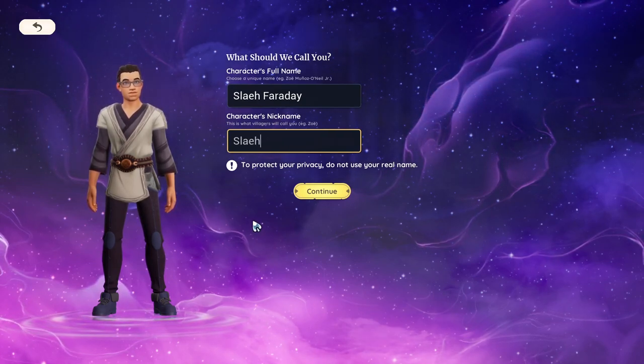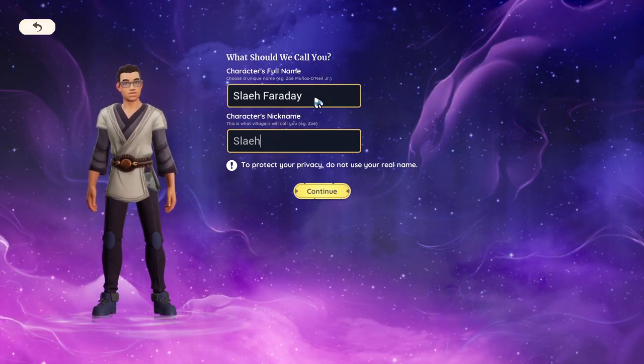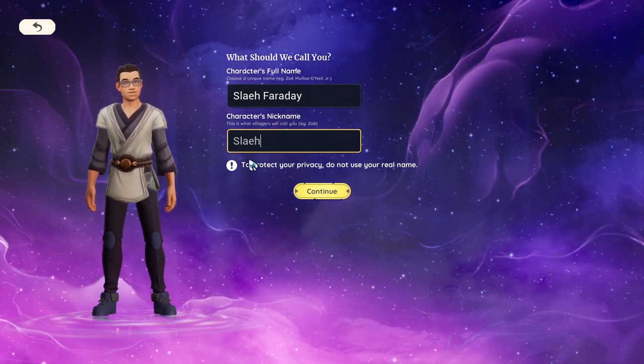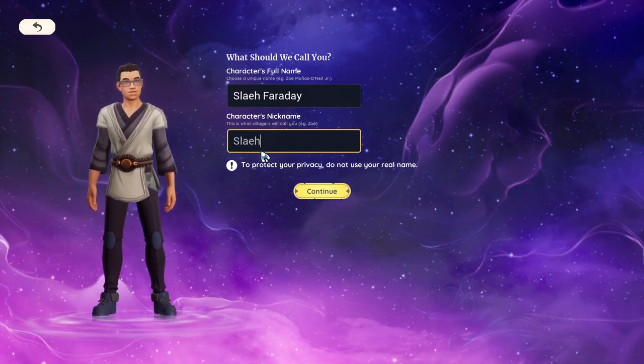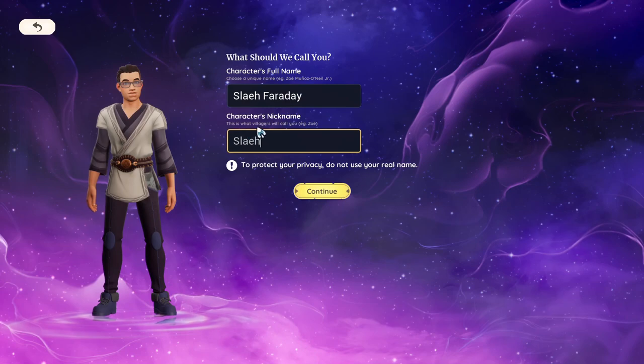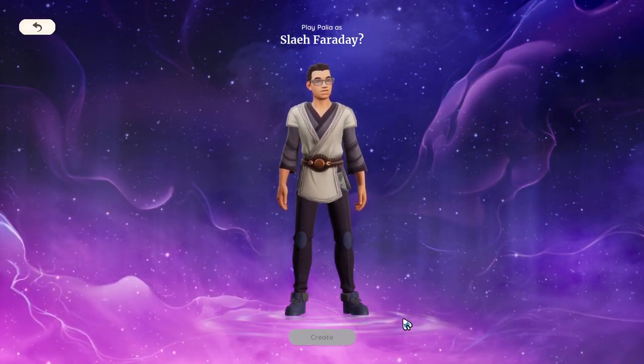Everyone will call me Slay. When you jump in the game, this is your full name — so this is how other people will find you. I'm assuming Slay is not taken, spelled this way anyway. Let's jump in. Slay Faraday — that's a cool name actually.